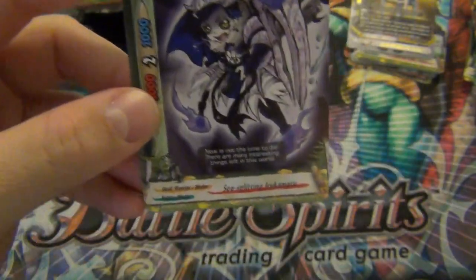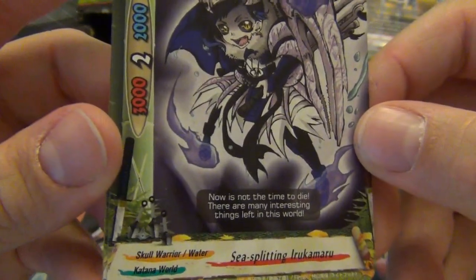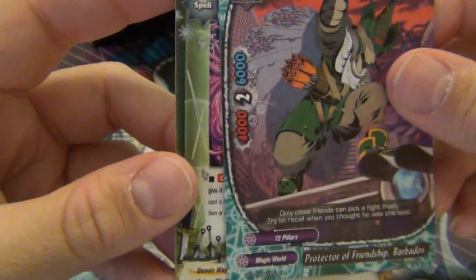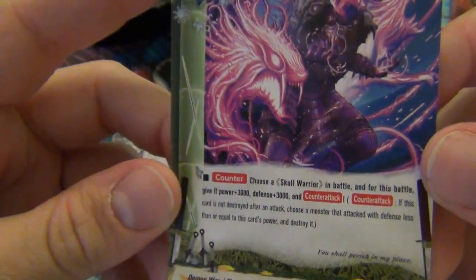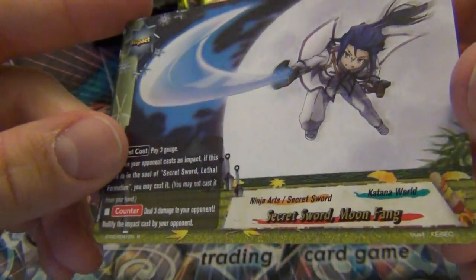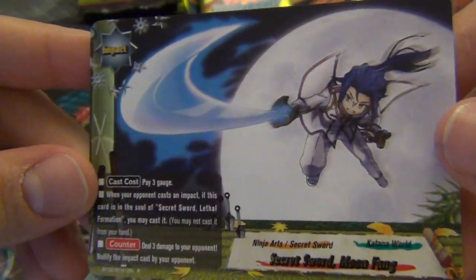Chest, chest, chest. Skull Warrior. Demon Way: choose a Skull Warrior in battle, and for this battle give it a boost - it's like Drago Energy but for Skull Warrior. Secret Sword - this is the one to nullify the impact. That card looks pretty cool.